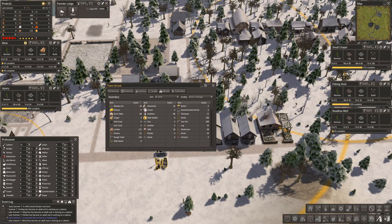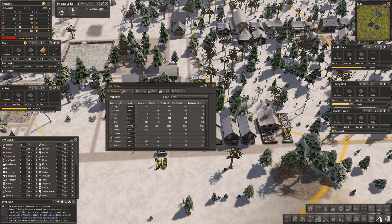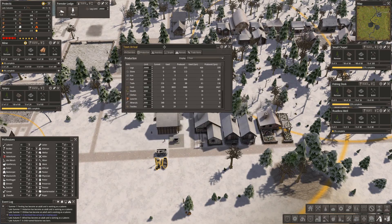Let's look at our production — logs are logs, stone is stone, iron we're not producing iron. Iron, fuel, tools — we produced 116 and used 61. We produced 94, used 40 — that's fine. Food: we produced 400 and used 4500.